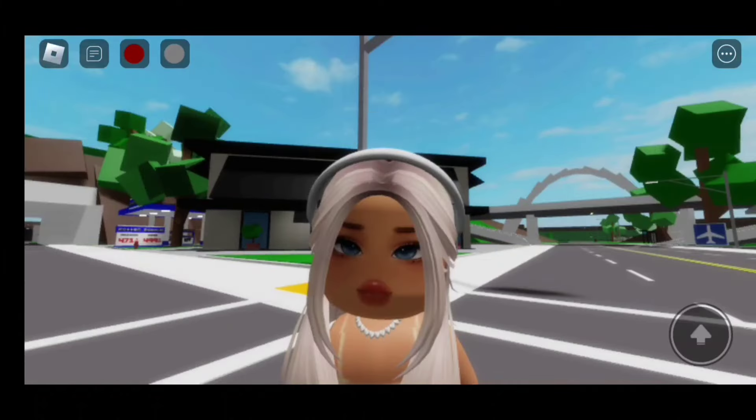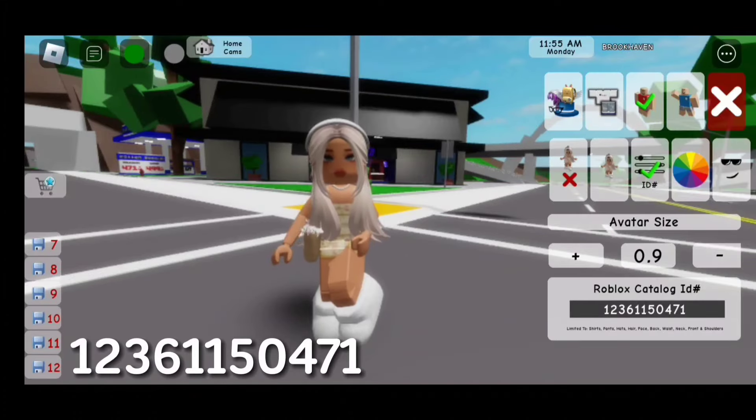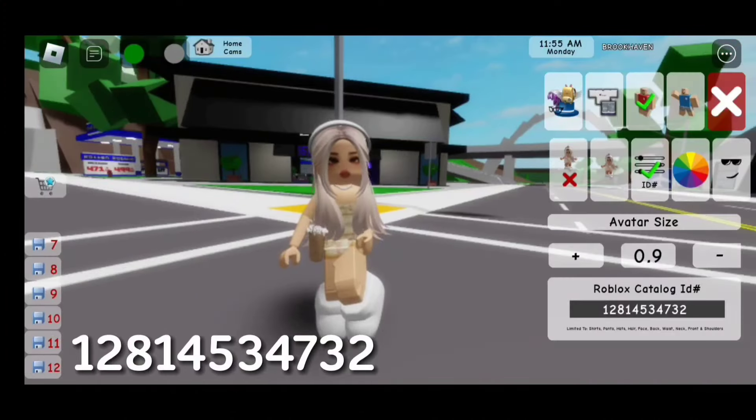For the blue eyes with tan skin, the code is 1-2-3-6-1-1-5-0-4-7-1. For this face, the code is 1-2-8-1-4-5-0-3-4-7-3-2.